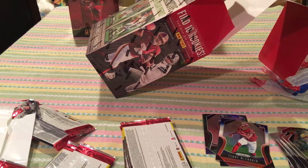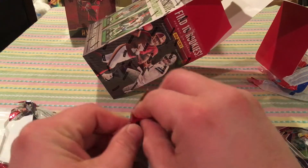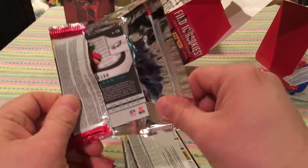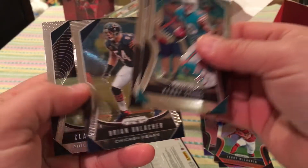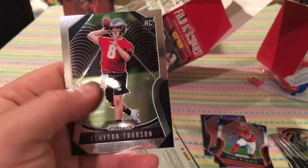No such luck. Oh, we got a silver here. Kenny Stills. Ford Smith. Brian Urlacher for the throwback player. Clayton Thorson for the Eagles.